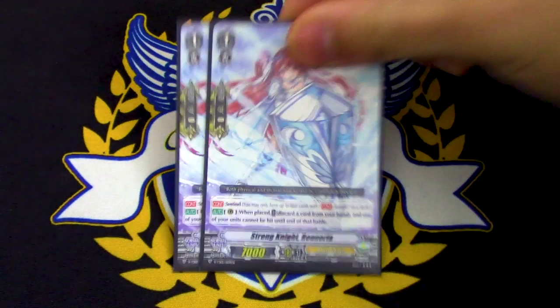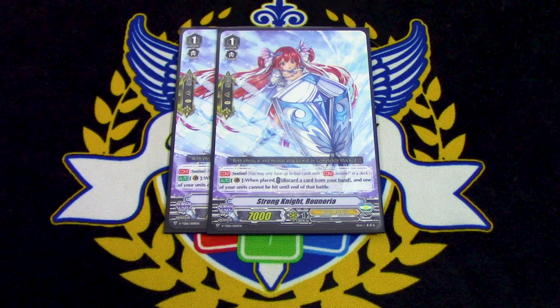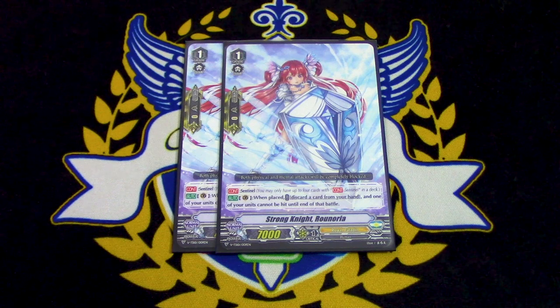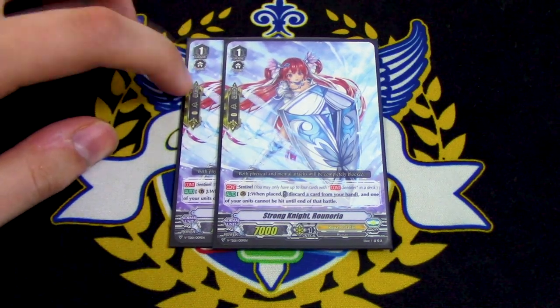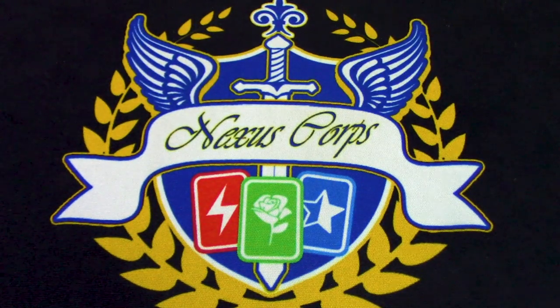Lastly for Grade 1s, I'm running 2 copies of Strong Knight Rionia. It's the PG from the trial deck — when it's placed, you discard a card from your hand and you can't be hit. I'm running this along with draw trigger PGs because I want to be able to search it out with Little Great Sage Marin, the G-Guardian. You search this out and can PG, and I want to be able to do that more than once or guarantee I have another one if one goes to damage.